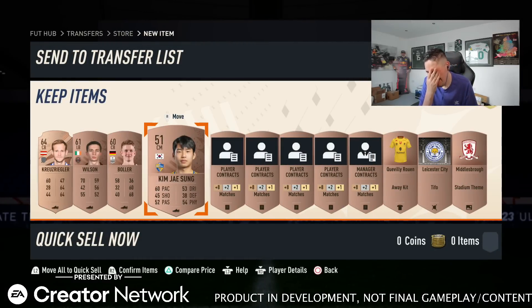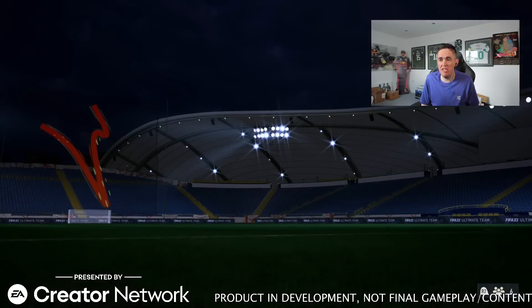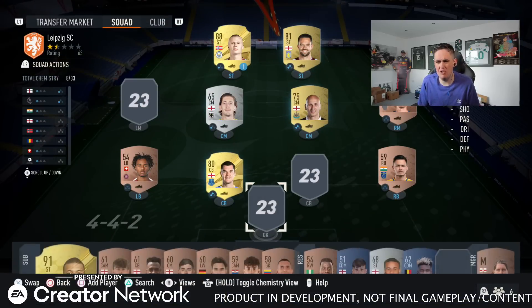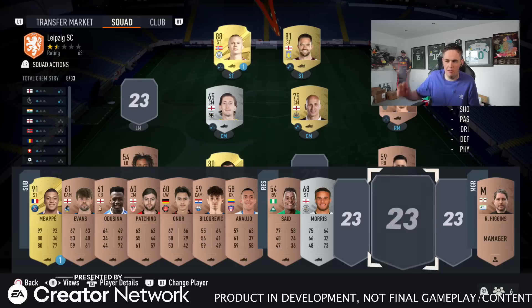I've attempted to do some squad building challenges and that has absolutely failed — failed abysmally. I was looking at trying to get a common gold left mid. There's one — Brian Hill on the market — he's like 5k. I've tried to list Diaz and Fabianski. In the main game you'd probably just do that with bronze players, it'd cost 600 coins, but right now there's nothing on the market. The chat, if I was live, would probably be screaming 'bronze pack method' at me, but no. I'm going to attempt to work out the chemistry system — I have absolutely no idea how it works this year.